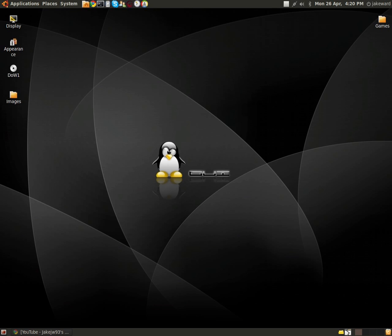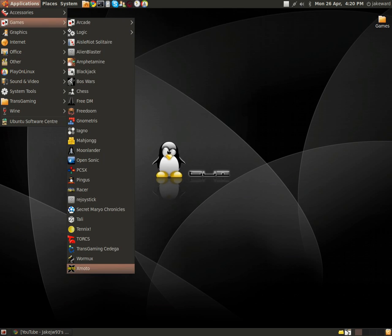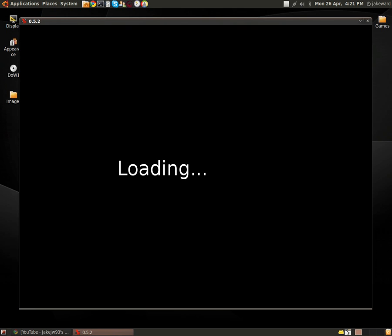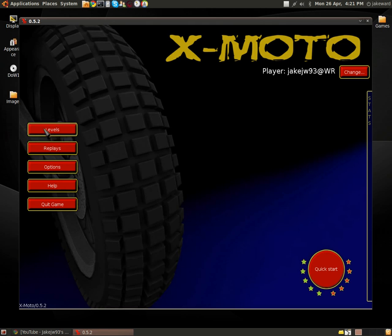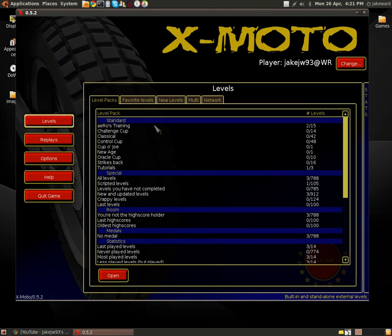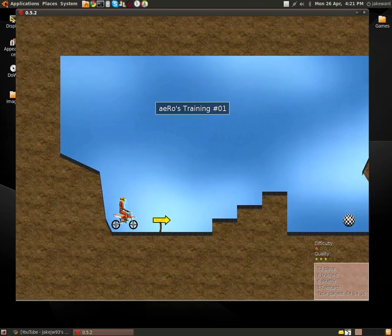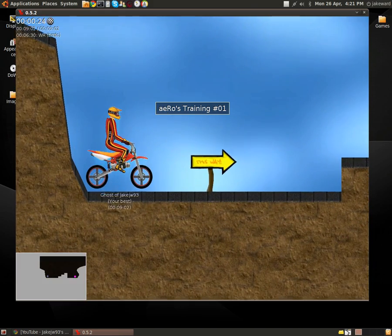Hello guys and welcome to another video of gaming in Linux. Today I will be showing you a cool free game called Xmoto. The game runs naturally on Linux and you can download it from Synaptic Package Manager. It's quite a fun free game and it gets updated regularly.